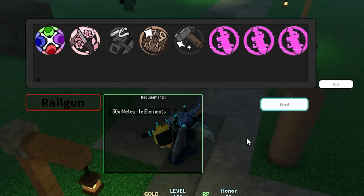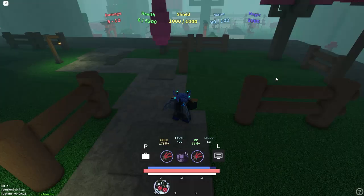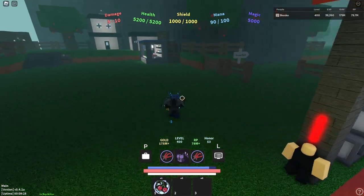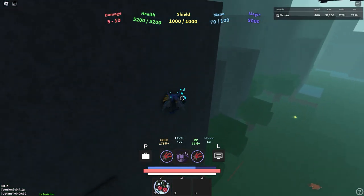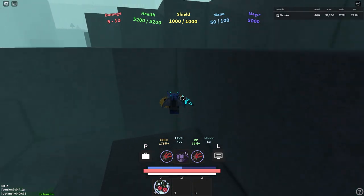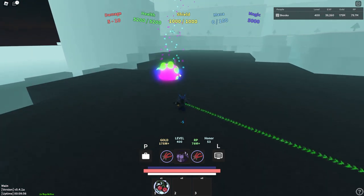To get the Railgun, you gotta get 50 meteorite elements. To get meteorite elements, what you must do is go to the first spawn in the game — the place you spawn when you rebirth. Once you are here, this is very very close to the meteorite spawn location. You want to come up to these mountains over here, and then keep going in that direction. On top of these cliffs up here, a meteorite will fall in this general area.